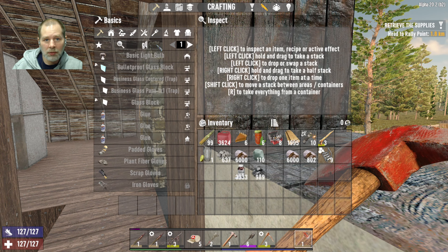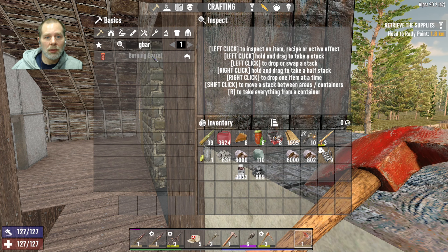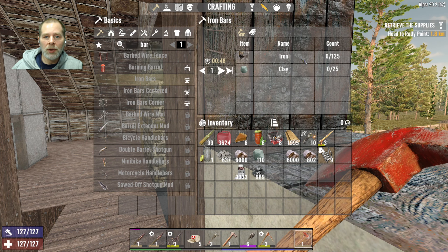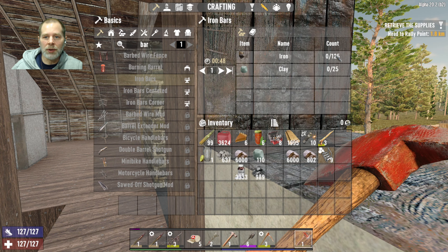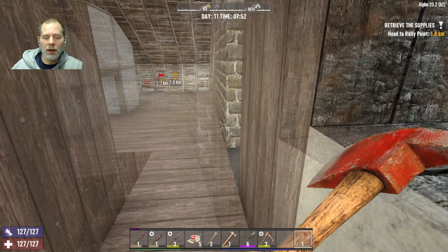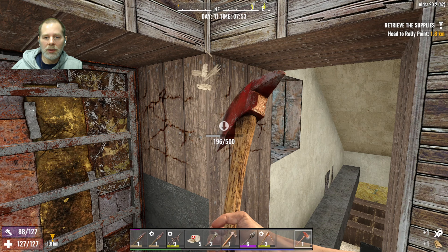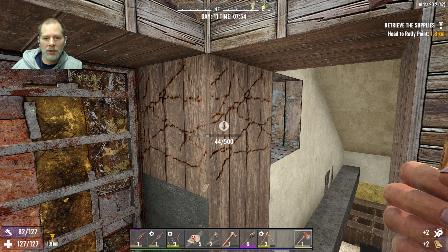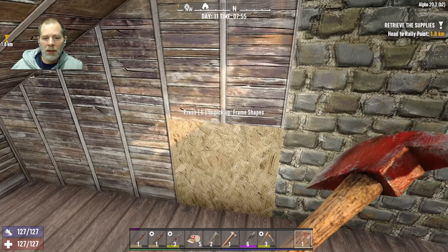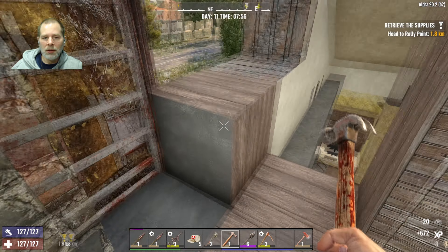That's the only window option. I think what we need is iron bars. We have those — we need to make them in the forge. We can make a couple of iron bars and put those in here. We'll put one there and one right here — two sets of bars would probably be good. Let's get these upgraded.